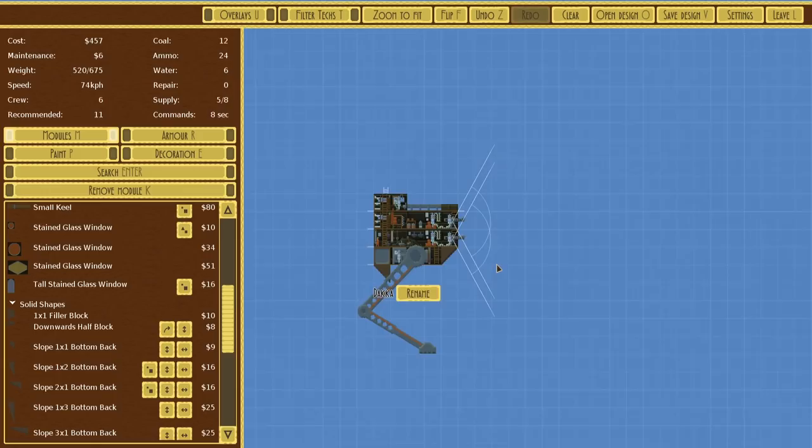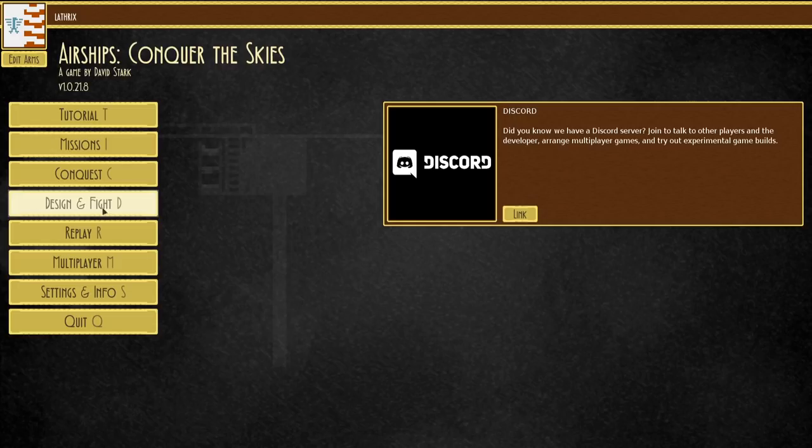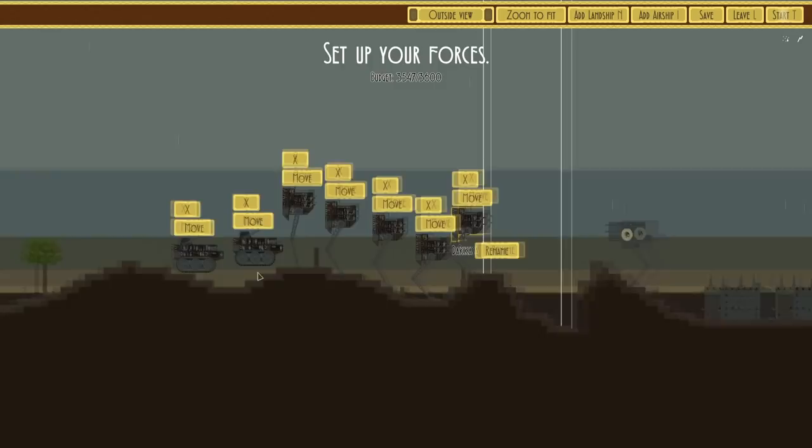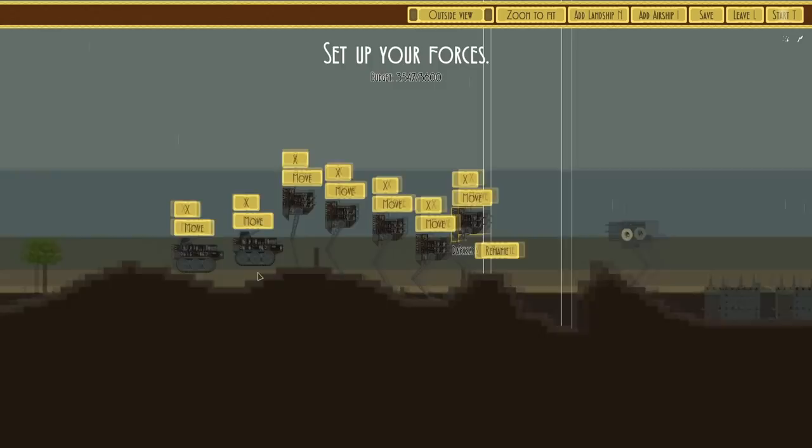Once again, super simple design. This one's using Gatling guns to get closer. Let's see how these two combo and just see if we can beat it with these. If not, then we simply keep on designing more craft. I will be spending a lot more time building land vehicles once the campaign starts. I don't want to spend too much time right now doing this, because it's going to be part of the campaign.